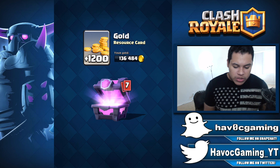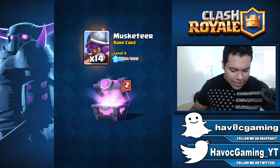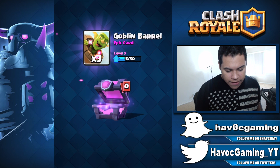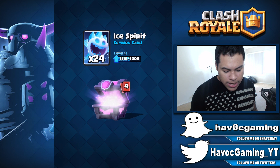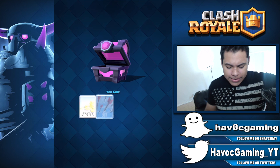All right, so with our first magical chest it is 870 each. We have some gold, mega minion, hog rider, inferno tower. I kind of just want to rush through these — I drank some coffee and I'm super hyper right now. We have some witches and three goblin barrels. So let's keep going here until we have no more gems. See if we can get a legendary somewhere. No legendary yet — come on Supercell, just give me one today.